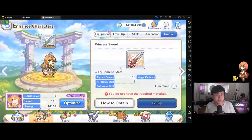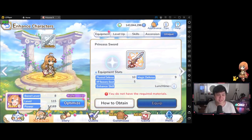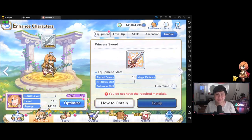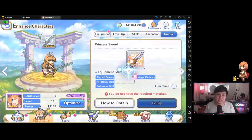If you guys are new here or you don't know what UEs are, go find a guide on my channel — I'm sure there are three of them, maybe even six. Here we have the unique equipment Princess Sword for Pekorin. When we get this, we get an enhanced skill one — Lunchtime Plus — an increase to magic defense, a massive boost to HP recovery, and the real hero of this skill is the barrier. So that's a UE in summary.